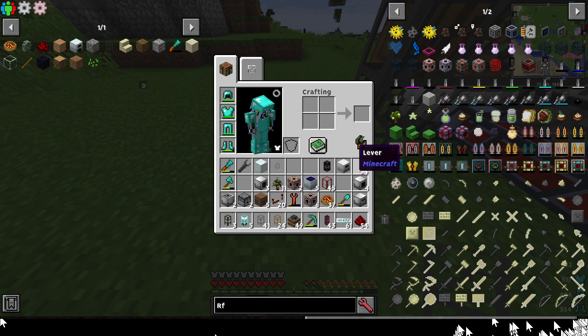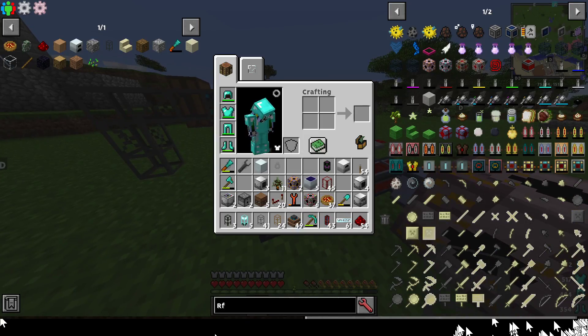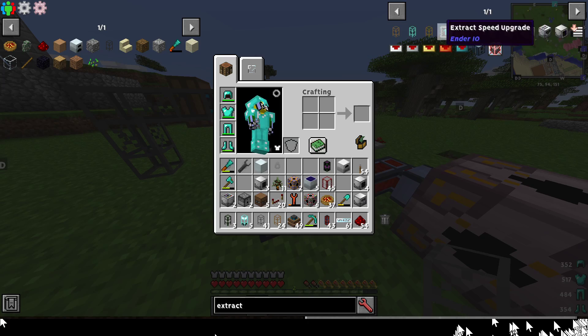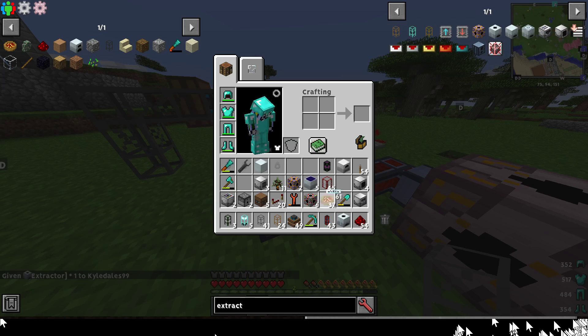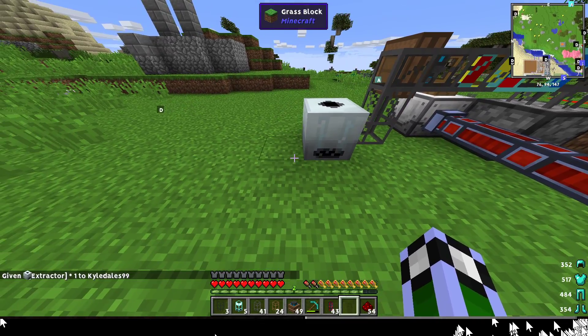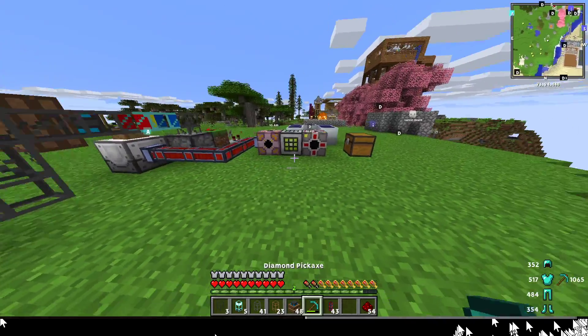You need a second output going to an extractor, which will turn the rubber tree wood into rubber. Then add another pipe, another redstone engine, and a chest to collect the output.